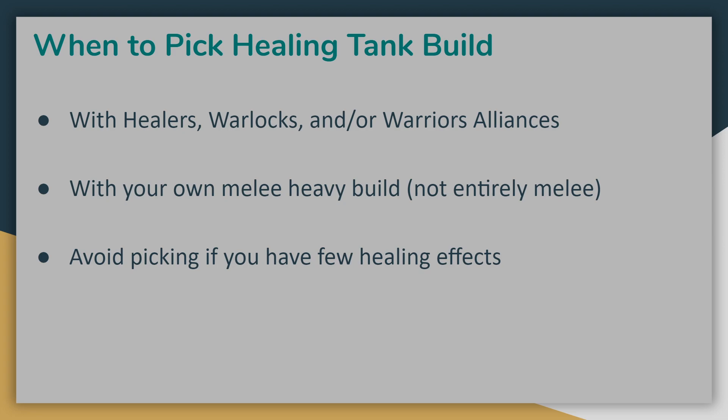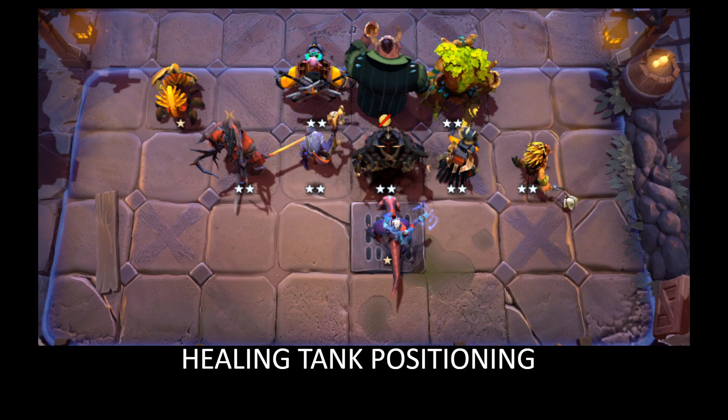Unlike Aggressive Tank Jull, whose ultimate is always going to be useful, the Happy Hour ultimate is not nearly as good if you don't have a reasonable amount of healing on your team, so you tend to avoid him in compositions that cannot take advantage of this staggered damage effect. When positioning the Healing Tank Jull, it's much more important to surround him with allies to make the best use of his To Your Health ability. In this example, we have him flanked by melee units and then three ranged units placed behind him. This will maximize his armor gain and healing, though this formation does leave you quite exposed to opposing assassins who can rip through your backline very quickly, so definitely use caution if there are a lot of opposing assassins in the game.